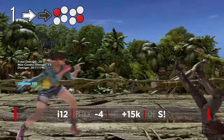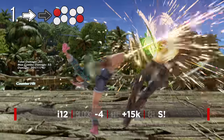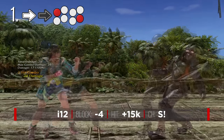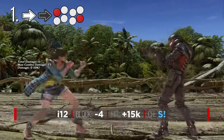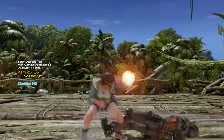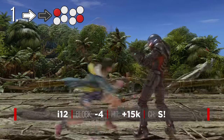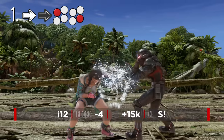To further discourage the opponent from retaliating, Julia can follow up with FF1,4. This is a safe on block, natural combo when undelayed. This string can be massively delayed though to bait retaliation, and on counter hit will lead to a full combo. Just be careful, as it's a non-jailing high, and if delayed, can be interrupted or sidestep right.